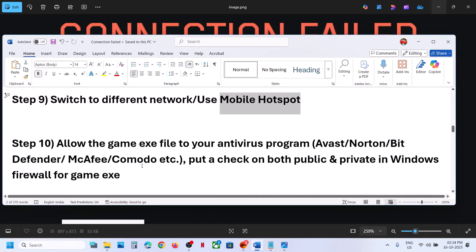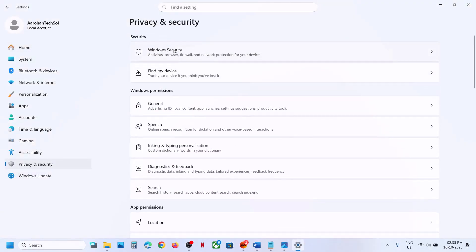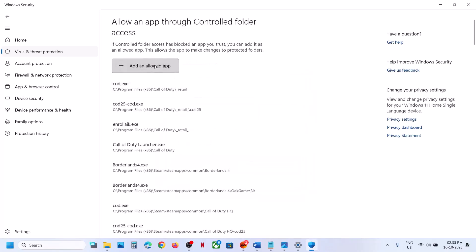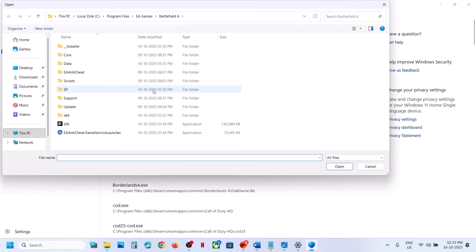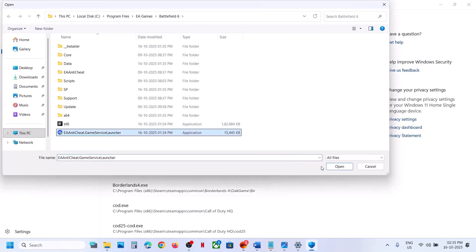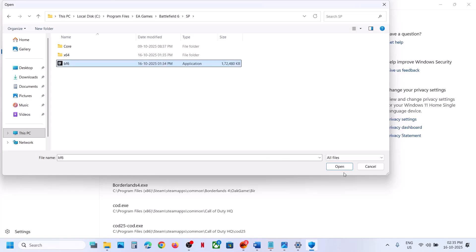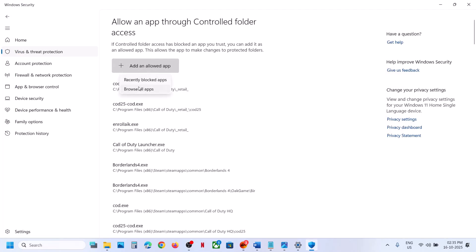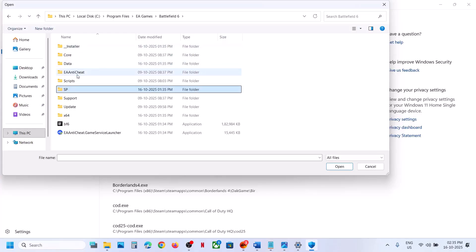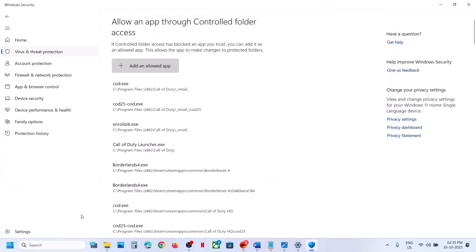The next step is to allow the game's exe files in your antivirus program. If you are using Windows Security, go to Settings > Privacy and Security > Windows Security > Virus and Threat Protection. Scroll down, click Manage Ransomware Protection, click Allow an app through Controlled Folder Access, click Yes to allow, click Add, browse to the game installation folder, and add each exe file — including the SP folder and Battlefield 6 exe — and also add the anti-cheat exe.